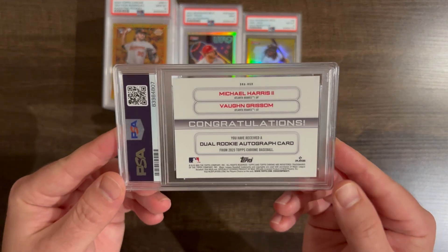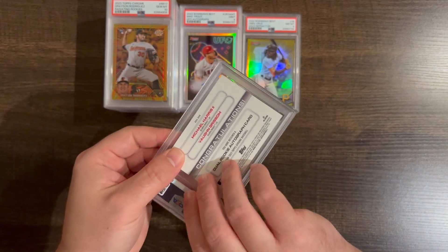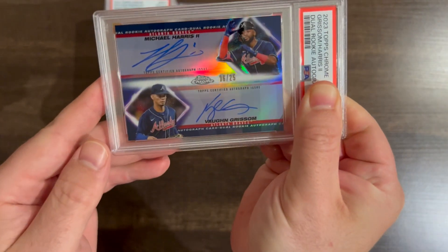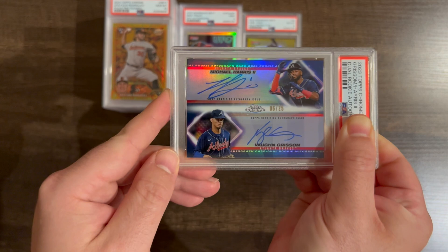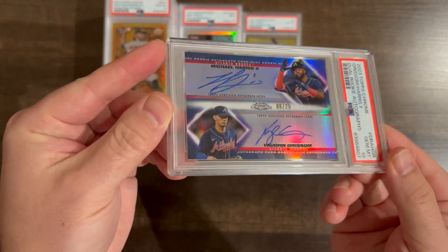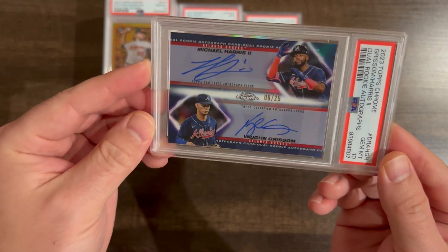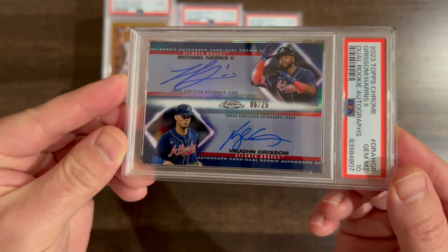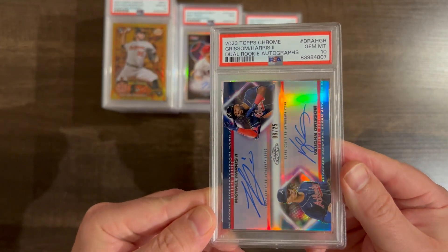This is a pretty big card — dual auto, Michael Harris and Vaughn Grissom, dual rookie auto out of 2023 Topps Chrome. Beautiful card. Very nice dual rookie. Whoa — holy cow, that's a massive card out of 25. Crazy, crazy, crazy. Wow.